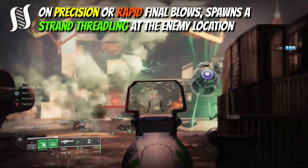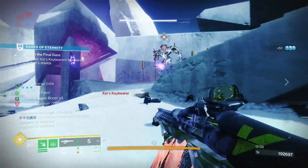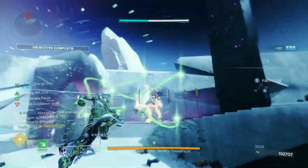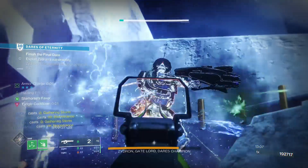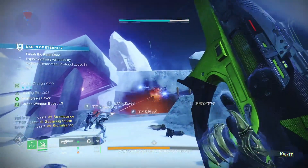This threadling will then apply the unravel debuff to that enemy, which will send out strand threads causing further damage to it and damage over time to nearby targets. This makes it perfect for end game content, especially Grandmasters, where you can benefit from surges or overcharge weapons and are generally staying back to pick off stronger enemies more often.